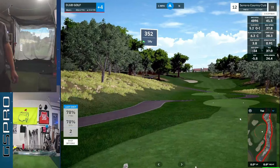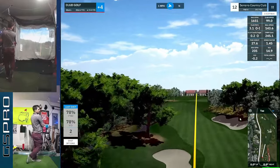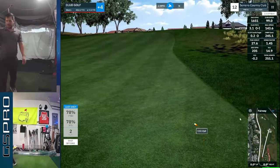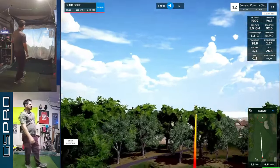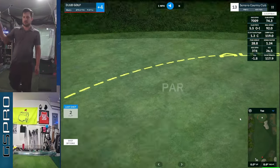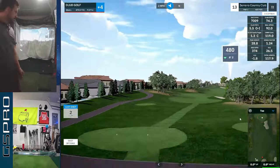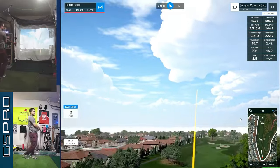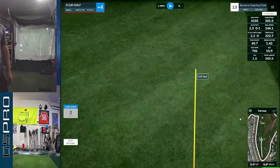12th hole — up the hill, dogleg left, par four. Best drive of the day, easily. Rolls up there, 112 away, good angle in. Throw the hands — and a normal par. Good stuff. That was a real hole. That's how we want to play golf: low piercing drive, high feathery 50-degree, left of the flag, two-putt par. That's all you got to do.